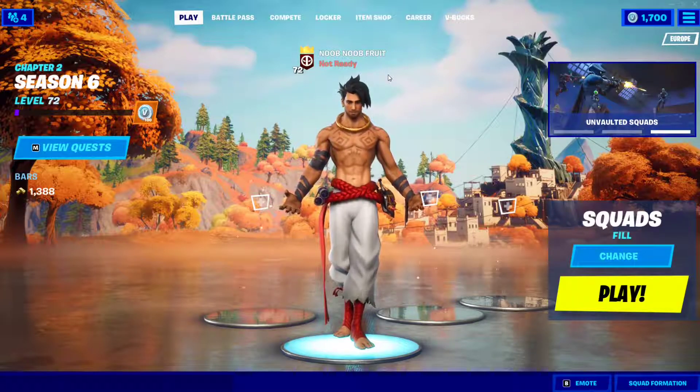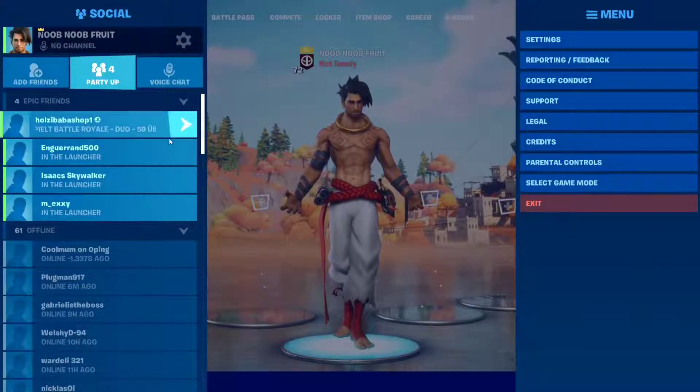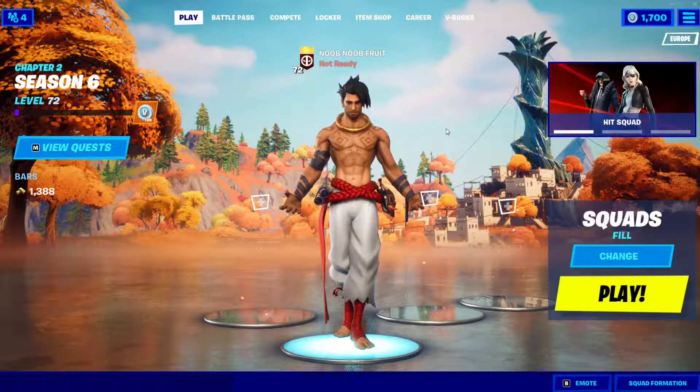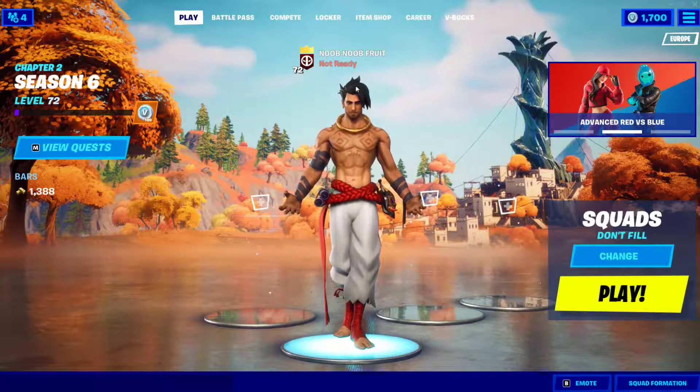Download Fortnite on that secondary device, create another account, and invite that account into this lobby. Add your friend — which is yourself — and make sure your second account is standing with you in the lobby. Don't fill; there are just two of you.